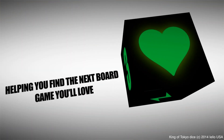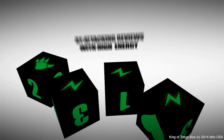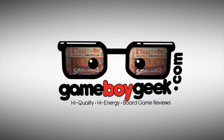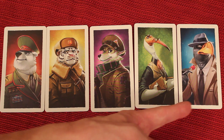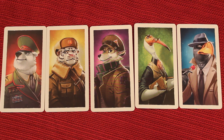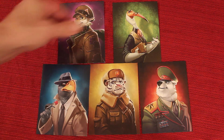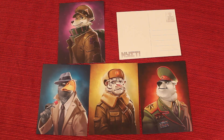At the beginning of Nyet, everybody gets to pick which character they want to be, and look at the absolutely gorgeous and stunning artwork on these characters. Yellow has done it again, and for no apparent reason they also include these really cool postcards, which are a lot larger than the cards. On the back it's basically a postcard from Russia, but they don't really do anything in the game — it's just a nice touch.